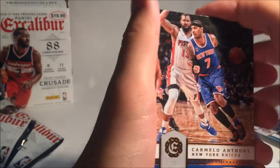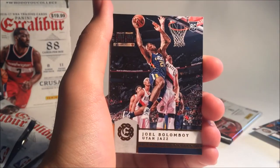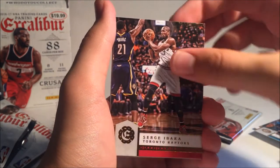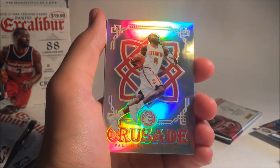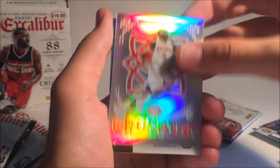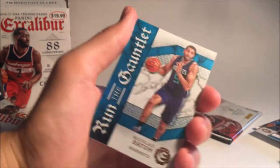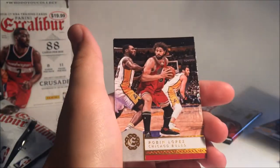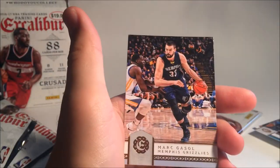We got a Carmelo Anthony. Joel Embiid. Serge Ibaka. Another Serge Ibaka — wow, holy cow. Crusade Paul Millsap. Nicholas Batum. Run the Gauntlet — does this card feel special? No. Chris Paul. Robin Lopez. And Marc Gasol.